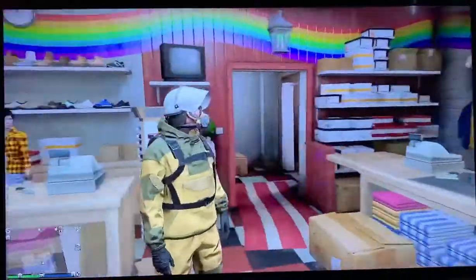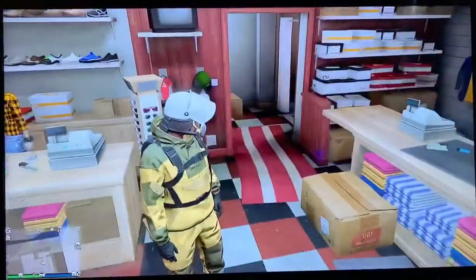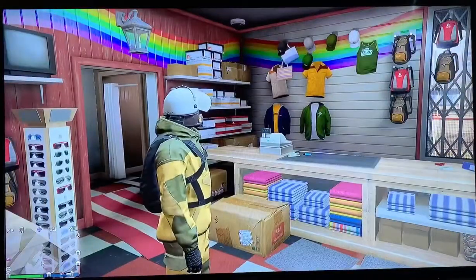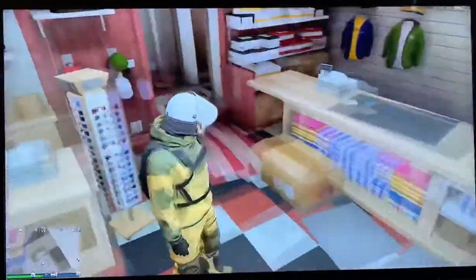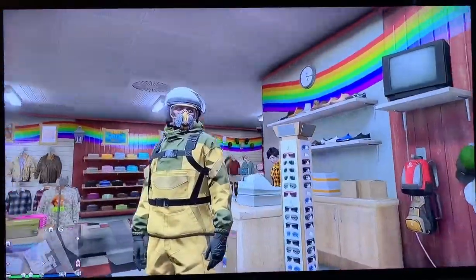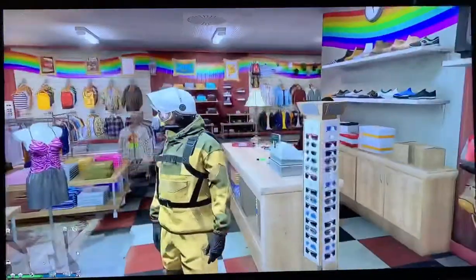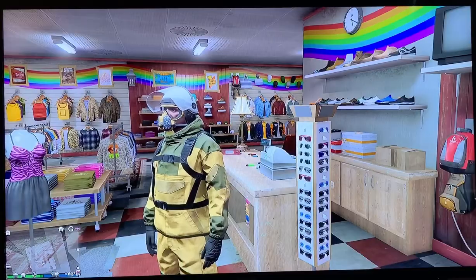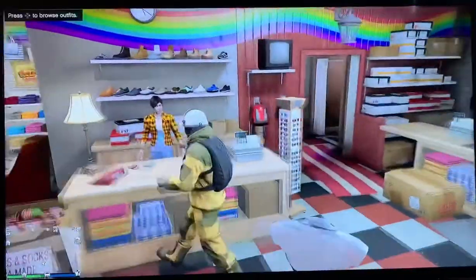The next outfit we're going to make is a county brush fire outfit. My helmet is white but if you're a regular firefighter you would have orange, yellow, or red. First, head over to the mask shop and grab one of these masks — unless you don't want one, that's personal preference. I'll show you where the mask is and what category it's in.